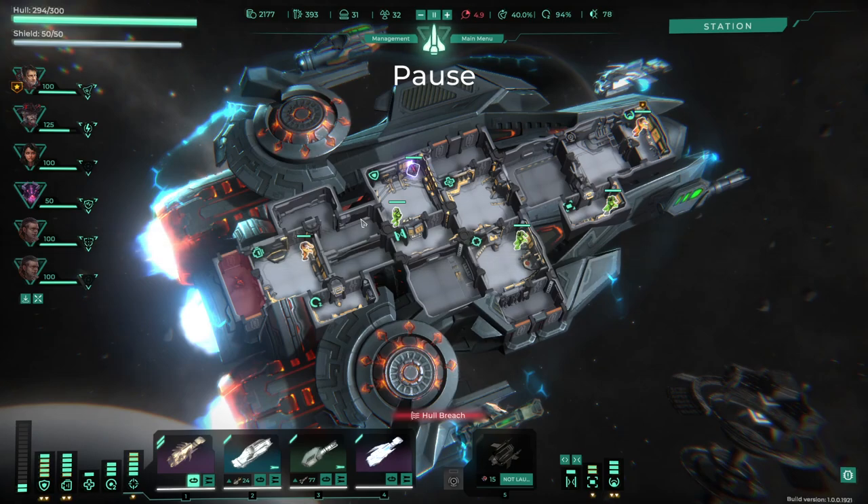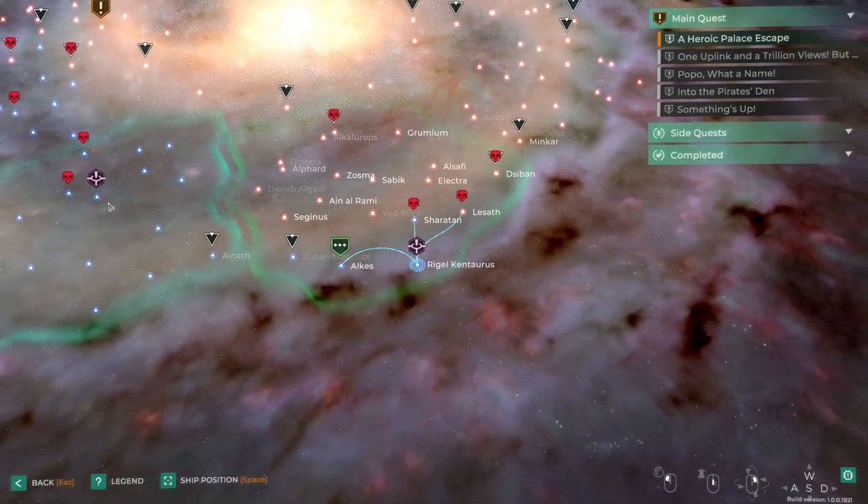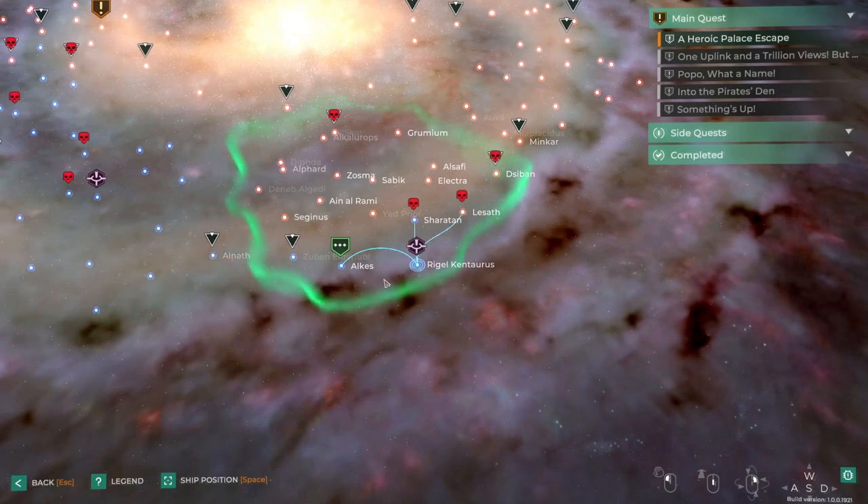Hello, Abdropin here, welcome back to Trigon's Space Story, where in the last episode we managed to backtrack all the way back through here, take out the gatekeeper and then get into this zone here.